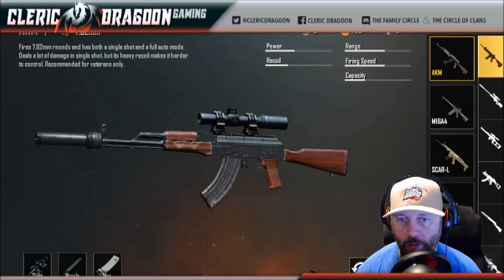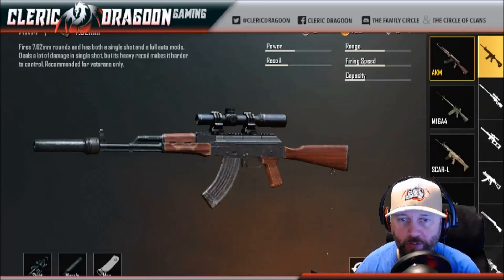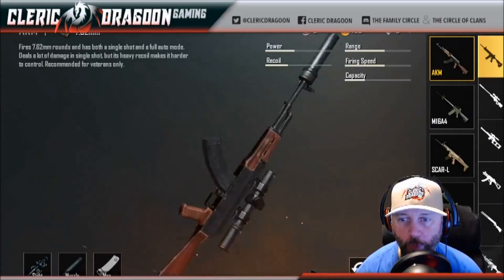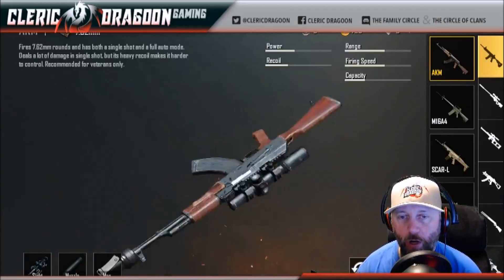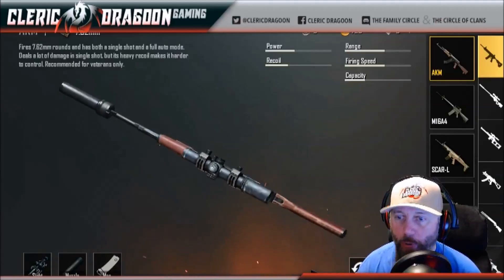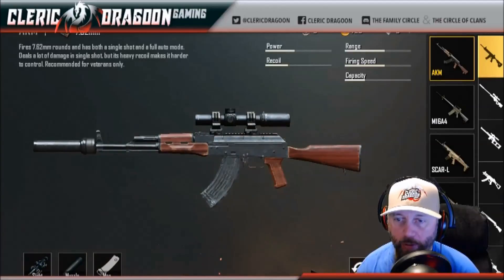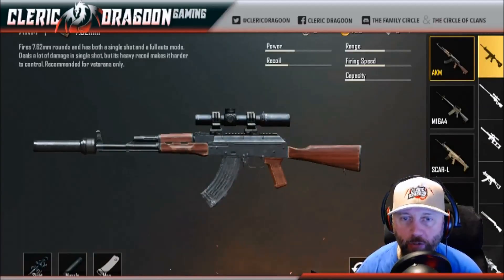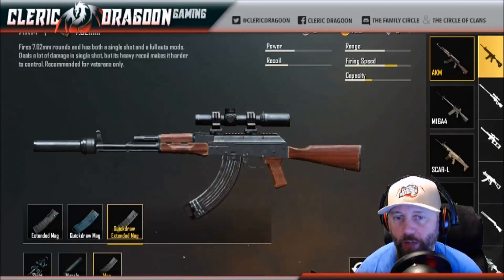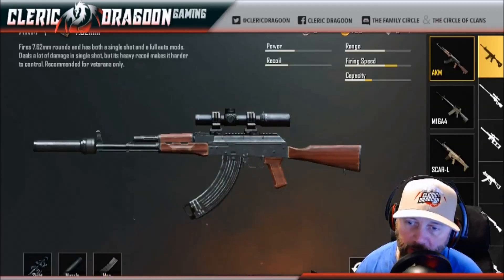The 6.0 update is coming out soon, but right now the damage of an AKM is at 48, while all the other assault rifles are around 41. So it's got the highest damage per bullet in the game — that gives it a lot more power than other weapons, and in and of itself should definitely attract you to the AKM.